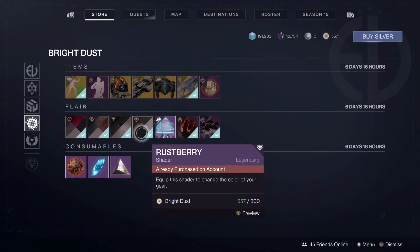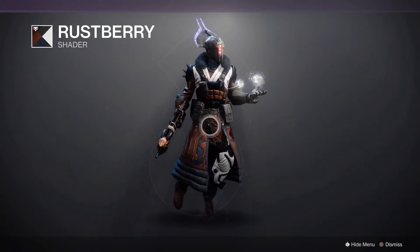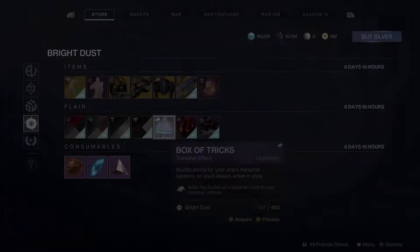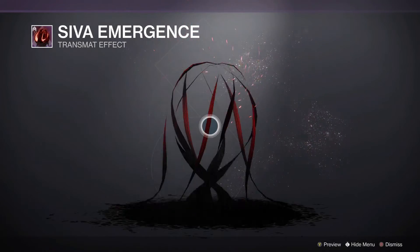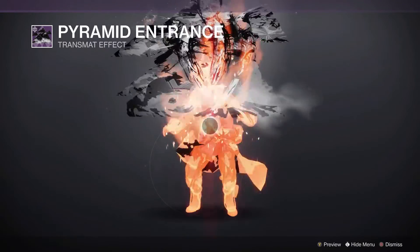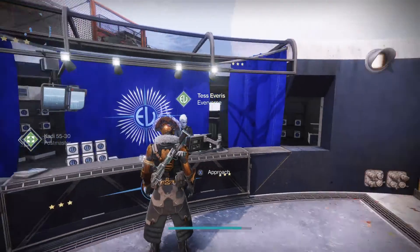Now, to just keep it going, we have Rustberry. You've already heard me encourage this one. If you like the Wild West rust pattern look without the rust, this one is definitely one to recommend — good for guns, good for armor, and my hunter rocks it well. And for a blaze through our transmat effects, we have the Box of Tricks — you bust out of a box. We have the SIVA Emergence — where you emerge from a pile of SIVA. And we have the Pyramid Entrance; this one's new to this season, so if you want to get it while you still can, I would recommend grabbing it now. Otherwise you might not be able to get it again.